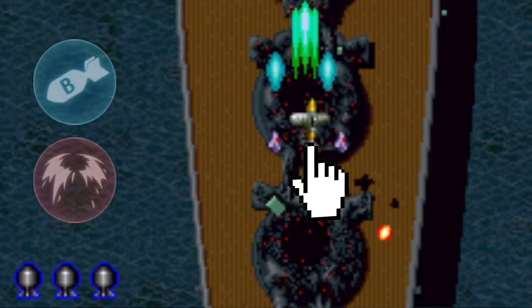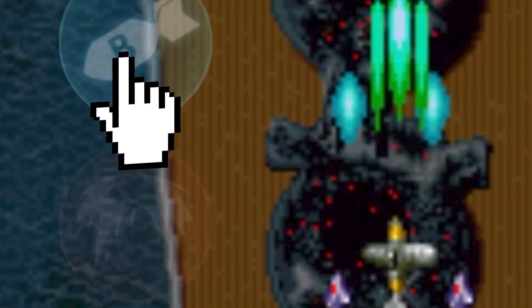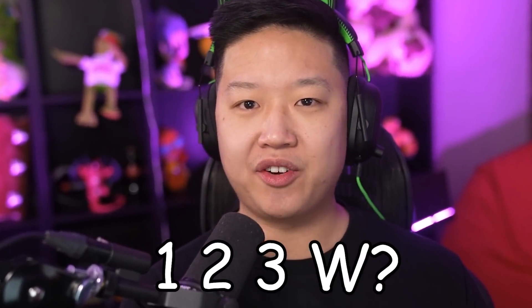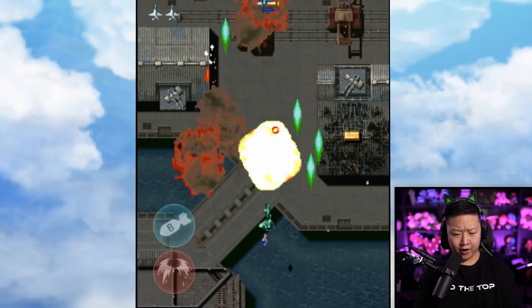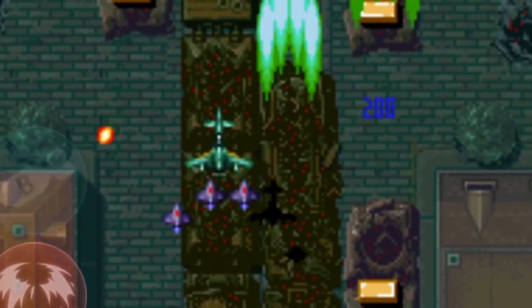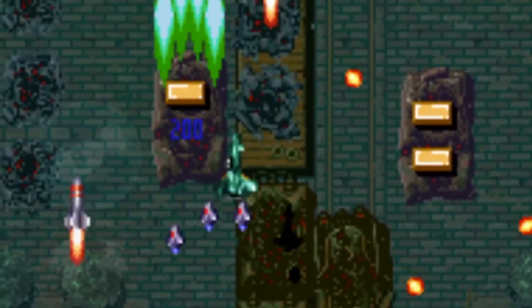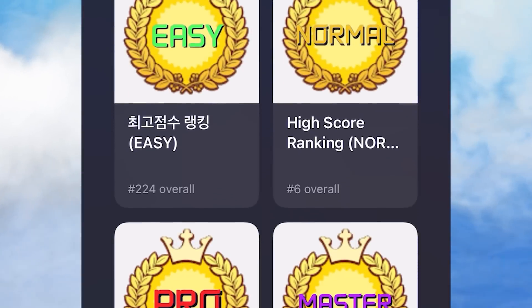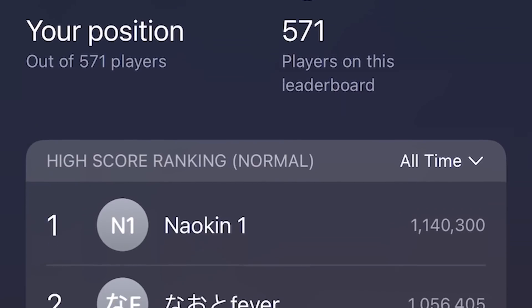Just drag around to move your fighter and tap the on-screen buttons to use your bombs and special attacks. You can enjoy this arcade classic in the palm of your hand with multiple difficulty levels, achievements, and leaderboards for endless fun. Unlock and pilot six different types of World War II fighters and try your best to clear each mission to get to the final boss.